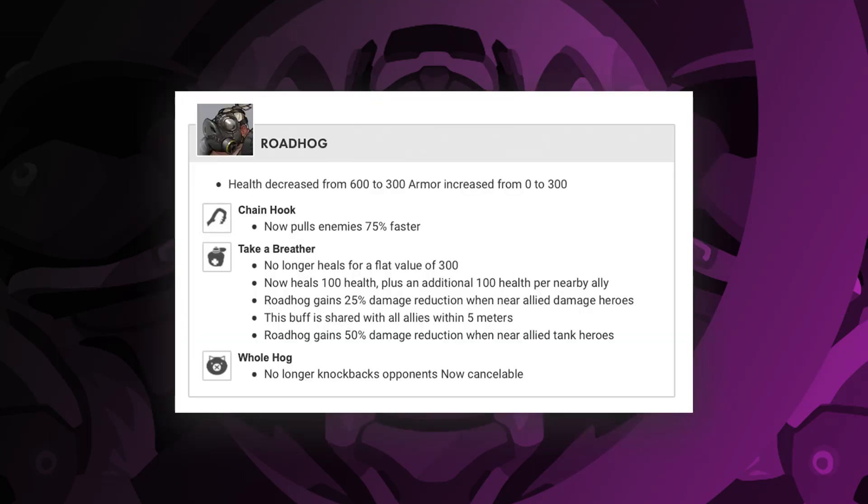All the other tanks have some interesting changes, but the 50% damage reduction just sucks the fun out of playing them. Like Roadhog — they implemented some area of effect changes to him that have everyone benefit from him staying close to his team: extra heals, damage reduction. But since he lost a lot of his damage potential, it just feels like you are that clingy weird guy that smells funny and keeps following people.